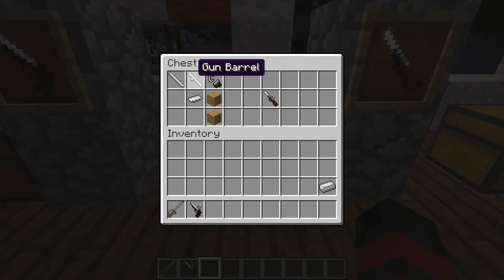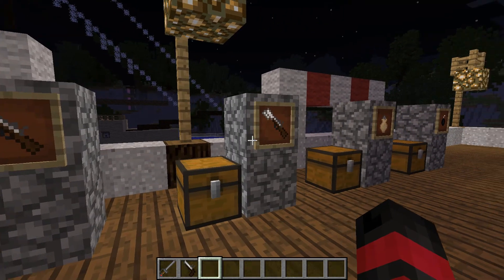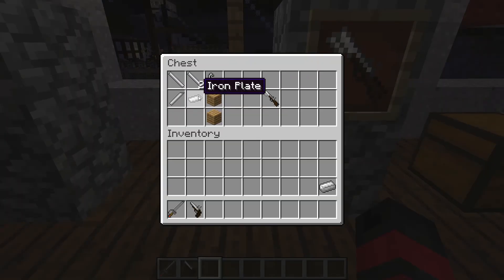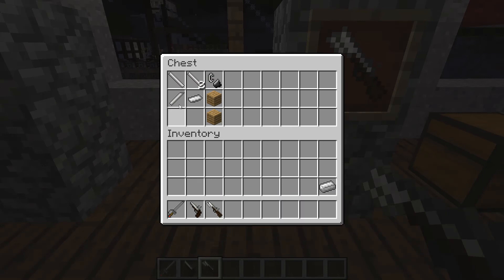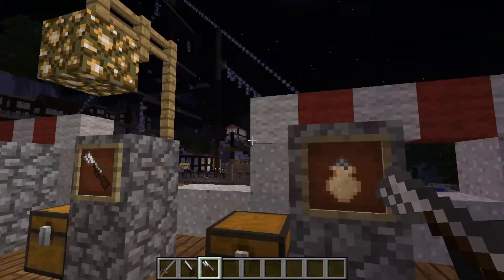Next we have the normal musket — you need a bit more because the musket is more powerful. You add an extra gun barrel to the recipe, but it's totally worth it because it's a bigger, sick-looking gun. And here we have the musket with the bayonet — the only addition is the blade bit on the end. Very simple, very easy, love it.